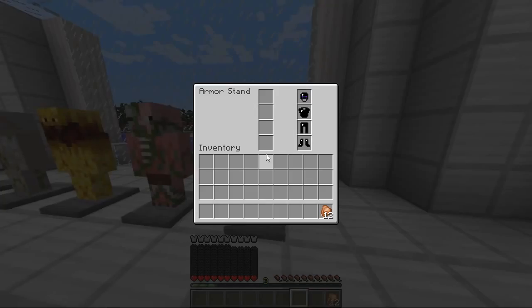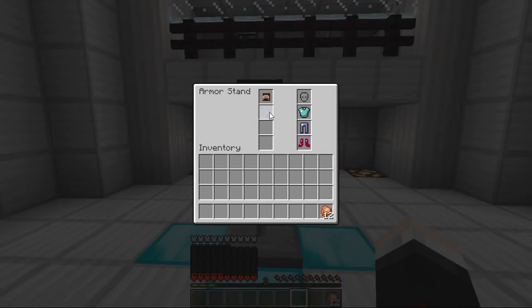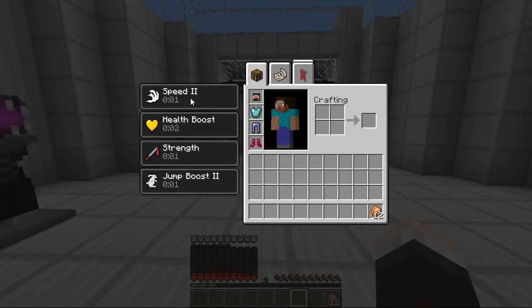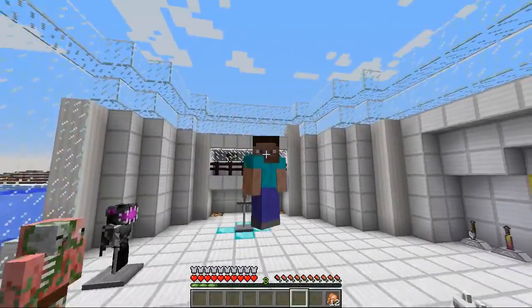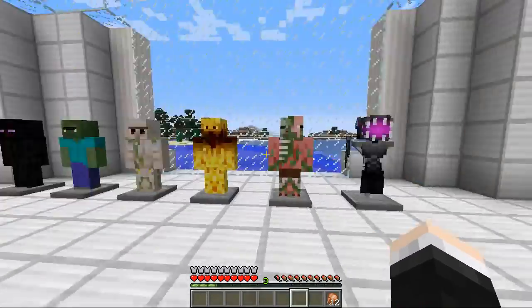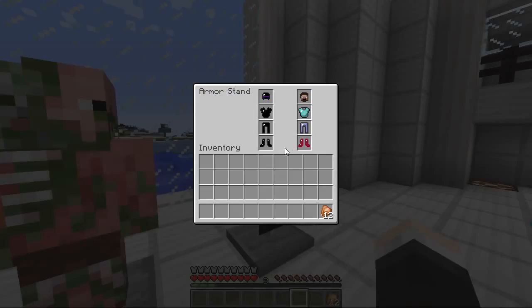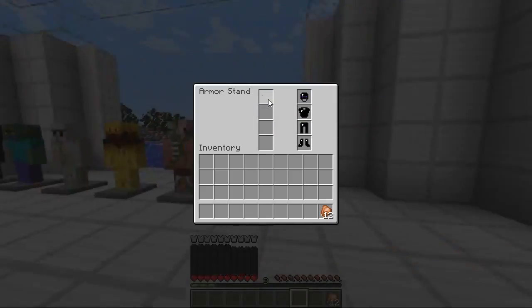But this one right here is said to be a very special armor — it is the Steve armor. Let's pop this on. We've got the boots, the jeans, the classic turquoise or teal chest plate and also Steve's head. You get speed two, another health boost, strength and jump boost two. So that's actually pretty cool as well — little chunky Steve over here. He is a very good special armor too. But I think out of all of them the ender dragon armor is the most powerful.